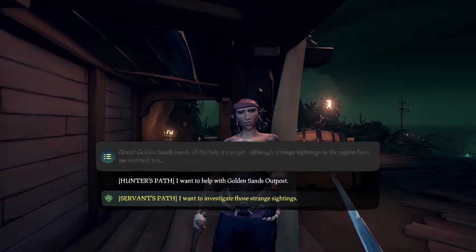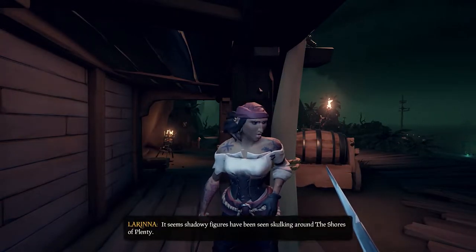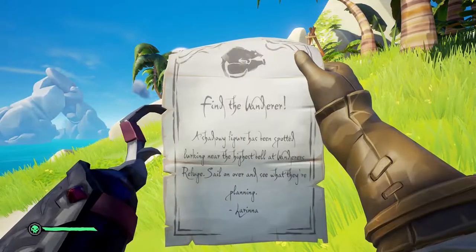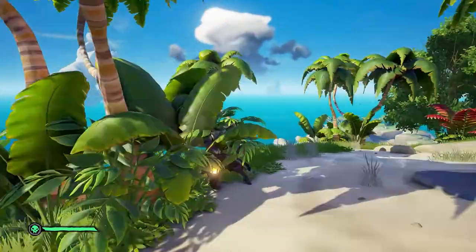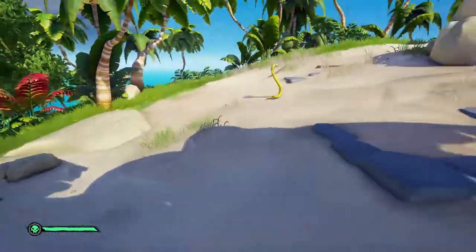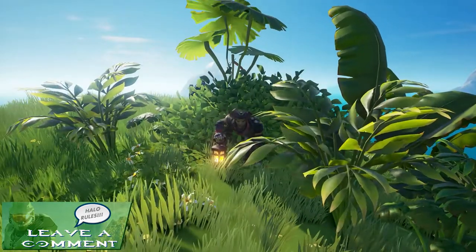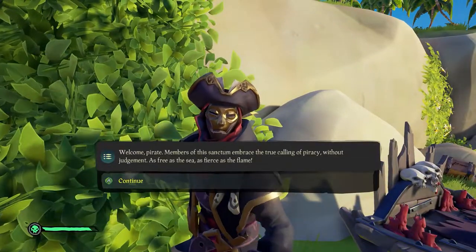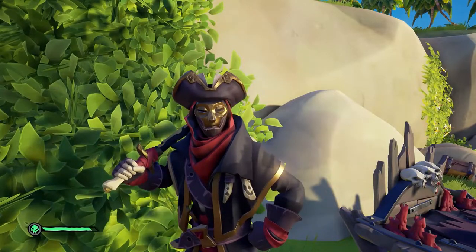Once you are back with Larina at any outpost, select the Servant's Path. Larina will tell you there have been some strange sightings over at Wanderers Refuge that need investigating. You will receive a note telling you to head to the highest bell. Head to the west side of Wanderers Refuge — as you head up from the beach you will see a phantom Reaper parrot leading the way. Once you get to the bell the figure will disappear, and you will need to follow the parrots to the cannon and then over to the rune table for Grey Meryl's ritual, where you will speak to the Servant of the Flame himself.